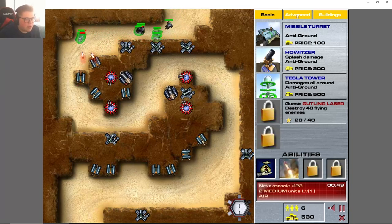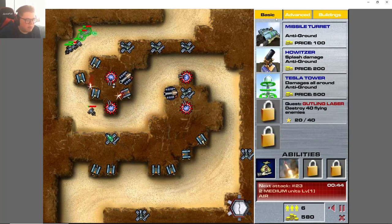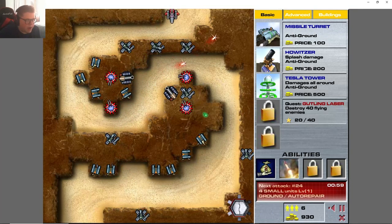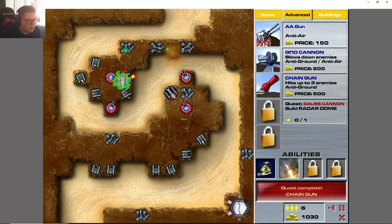I could probably build a couple more howitzers. We need to build three chainguns or towers — this is just a money-collect mission. Destroy flying enemies; we'll just have to wait for those. Two medium air units — so the next ones are air. The goo gun slowing them down is real good. Okay, we got the chaingun!